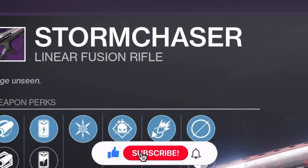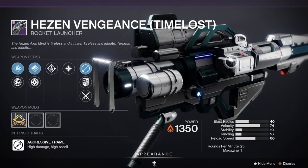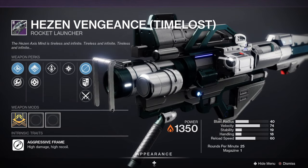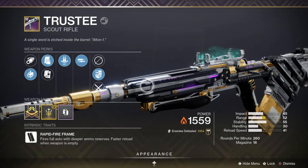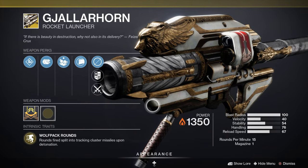You can combine these weapons with a linear fusion rifle such as Storm Chaser or the Threaded Needle, but you could also use the Timeworn Haze and Vengeance rocket launcher, or just use the normal version if you don't have the timelost version. Another loadout can be the Succession sniper with the Trustee or Staccato scout rifle, and you can combine these weapons with the Gjallarhorn rocket launcher.